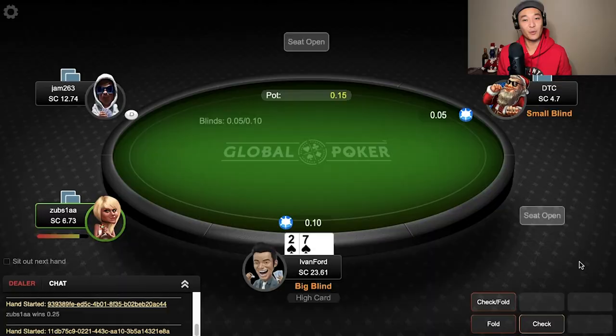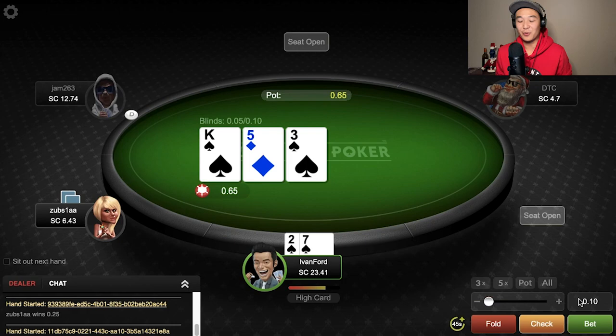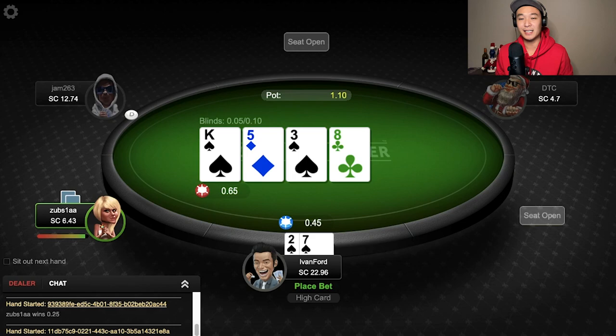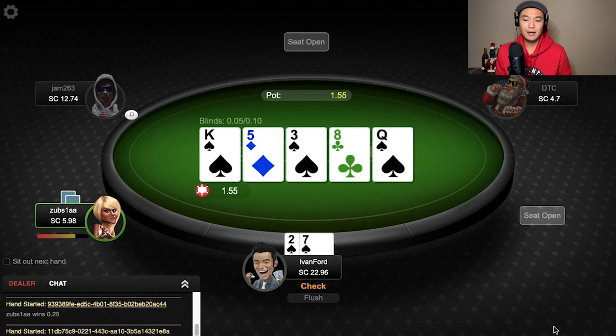Next hand, we've got seven-deuce suited in the big blind — we gotta do it for the vlog. We have a discount because we're in the big blind, the cutoff raises, we call, we go heads up. Flop is king, five-three, two spades — pretty good, what else can you ask for when you've got seven-deuce? Action goes check, check. The turn is eight of clubs, we don't improve to a flush just yet, but we're feeling they're still pretty weak, so we make a semi-bluff for $0.45, and unfortunately they call. The river is a spade — we hit our flush with the worst hand in poker. I check hoping to induce a bluff, but they check it back and I take it down.